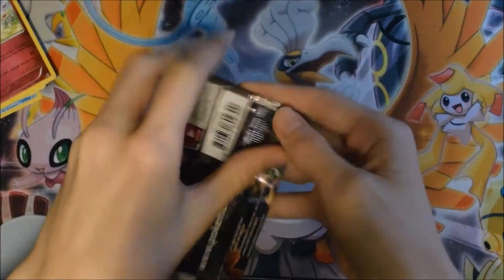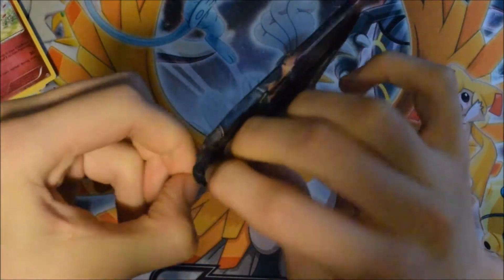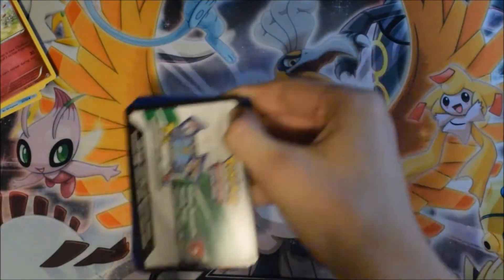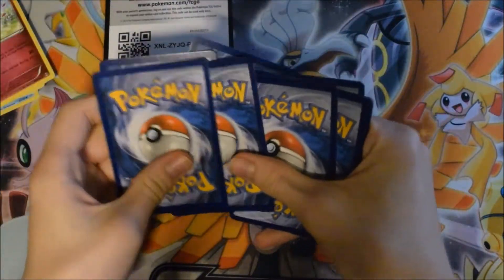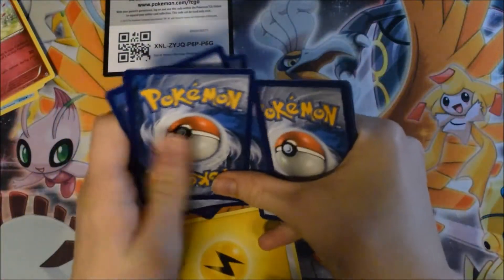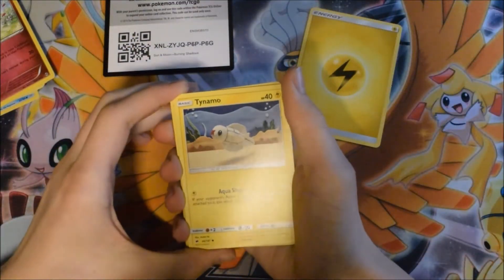Next up, Burning Shadows - into the Sun and Moon territory. I mean, come on - hyper rare Charizard? It's not really likely for one pack, but still a hyper rare Charizard would be really nice. I have a white code card - okay for good luck, here you can have it. One, two, three, one... no, that's the energy one. There we go, one two.